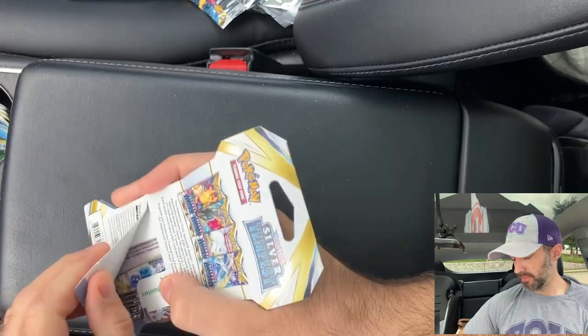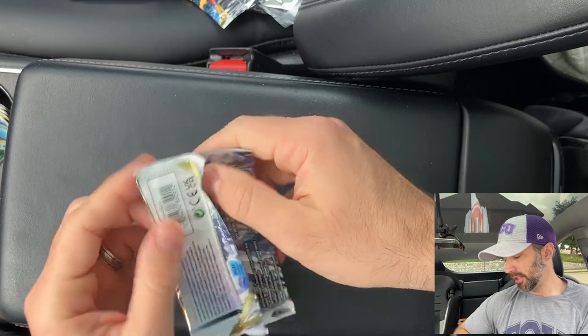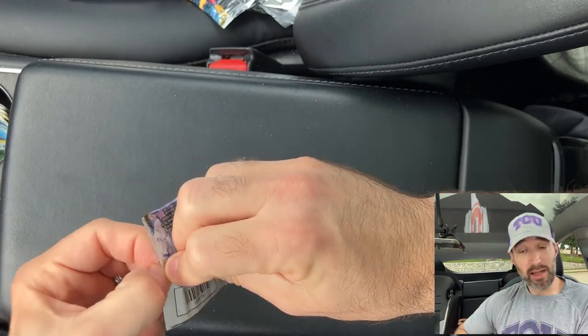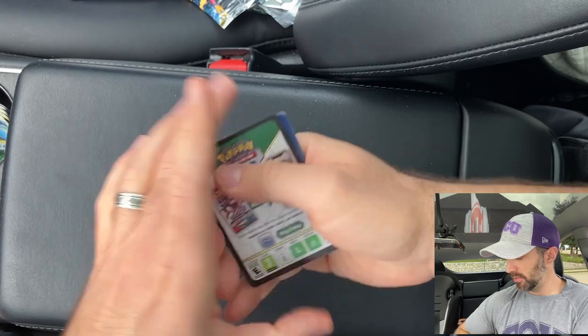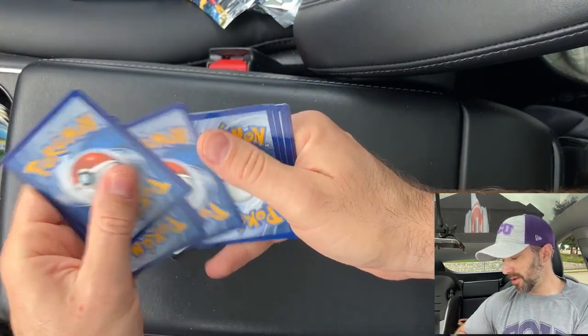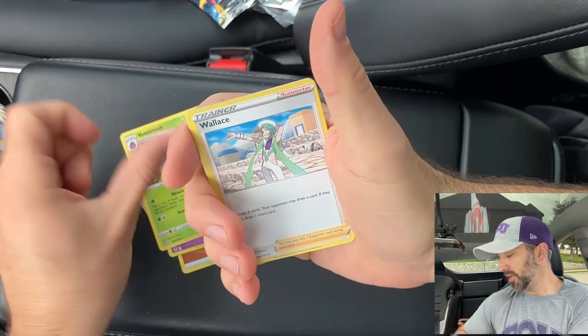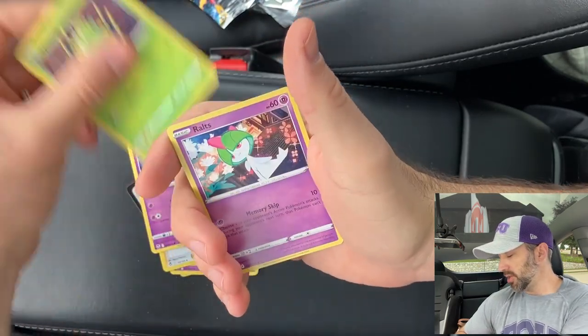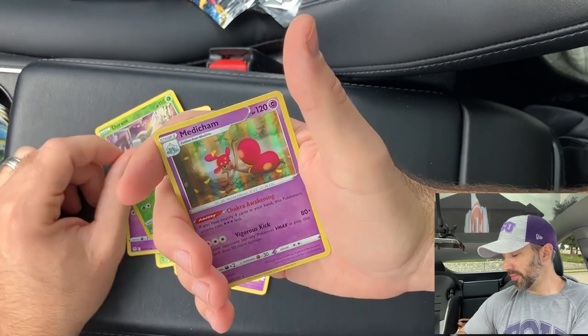Guys, last pack magic — let's go. Give me something good to make up for all the bad. Life is about balance — you know who taught me that? Thanos. He liked things perfectly balanced. Did I like his means to get there? No. We got Kirlia, Spewpa, Wailord, Drowzee, Spinarak, Ralts, Krokorok, Solosis, Durant, and a Medicham. We tried.